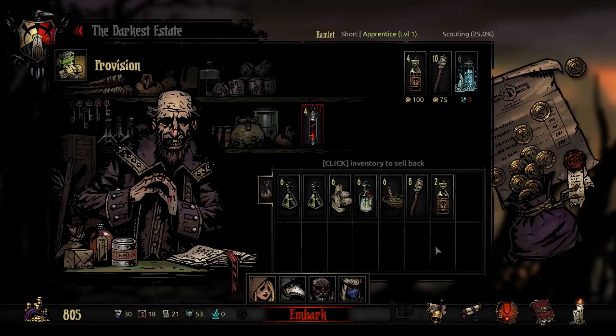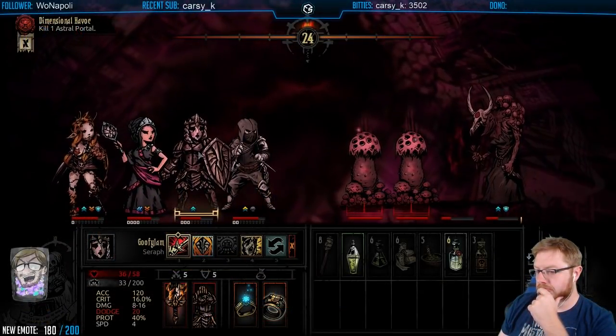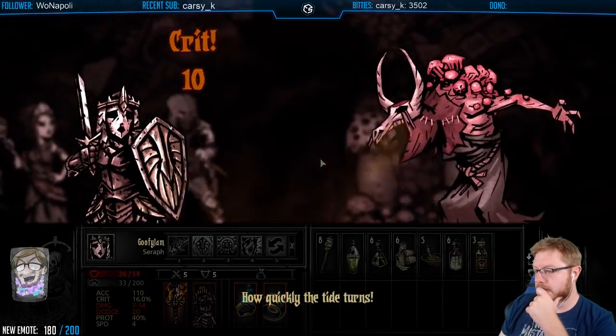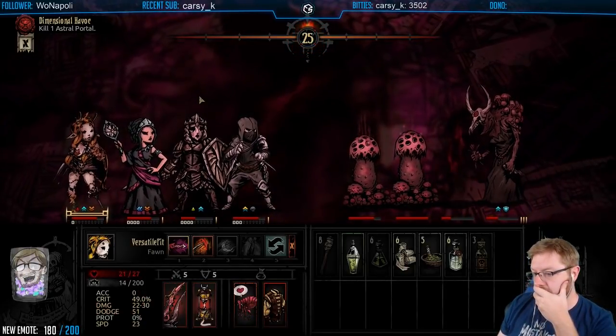You could also bring some extra torches and laudanum. We didn't end up using laudanum very much, but it is possible that you become horrified, and something may drain the torchlight, so being able to bring it back up can be useful. Remember that the waves of enemies you'll be fighting are all custom-coded with their own names and abilities. That is really one of the most fun aspects of this mod — figuring out what the custom-coded waves are all about, their strengths and weaknesses, and how to get through them.